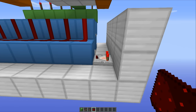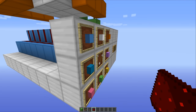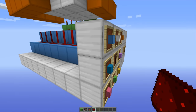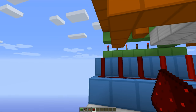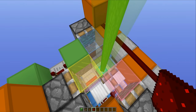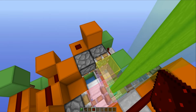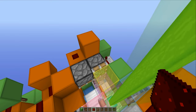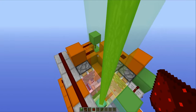The way this one works is actually fairly simple. This comparator here takes an output from this item frame. Item frames actually give off signal strength depending on where the item is in the frame. That goes into this red coder, which gives a single output dependent on signal strength, and that little signal travels up to the top and goes into one of the many pistons up there. All of these pistons correspond to various different colours and are triggered at different rotations, giving you a very easy selecting system and a pretty sweet looking beacon beam.